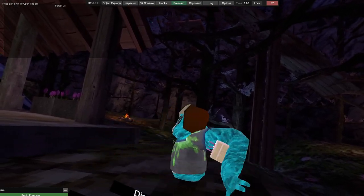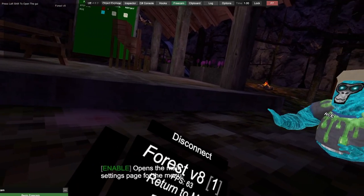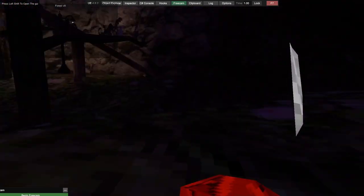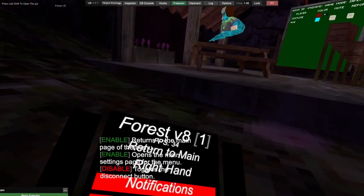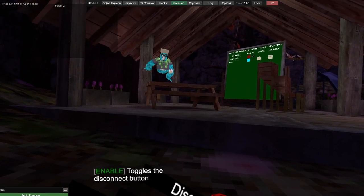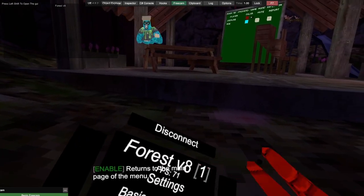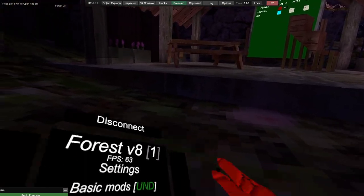To start off with, we have settings. We've got a right hand, obviously. Notifications — just turn your notifications on an aura. FPS counter turns your FPS off. Pretty simple, right? Disconnect button just removes the disconnect button — it's a bit broken. As you can see, it doesn't want to disconnect me. It will be fixed in the next update. Triggers to turn pages — I'm not going to use that because I prefer using my side buttons.